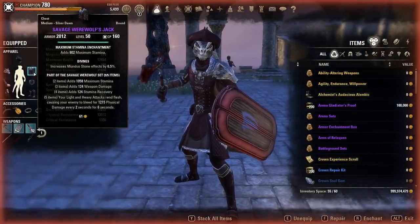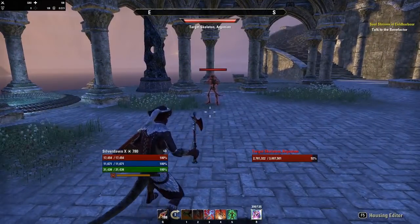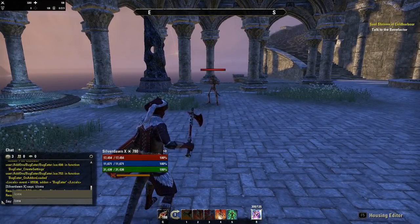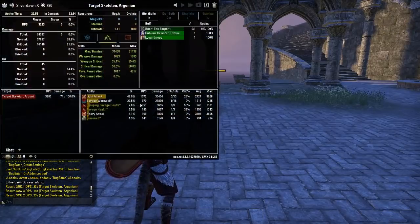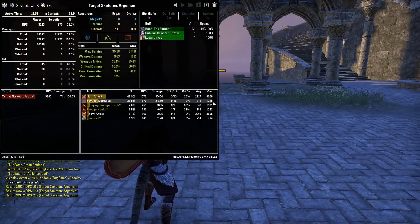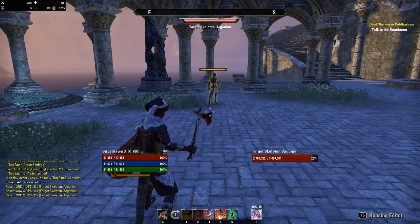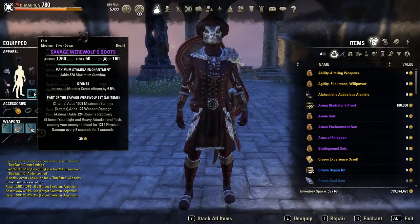It's a bleed so it ignores all resistances, like physical resistance. You can see Savage Werewolf is dealing 1.2k damage with 18 hits. You can obviously amp this up with Mighty and so on, so the damage stats might look a little bit different in your game.